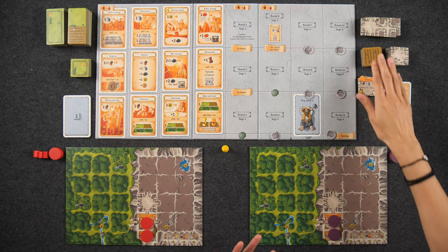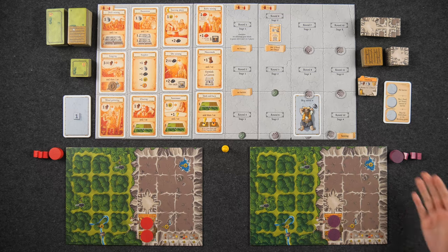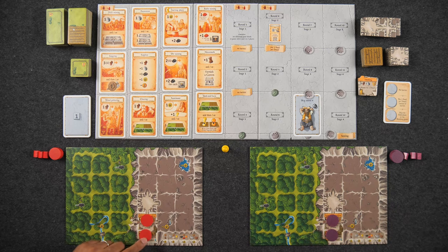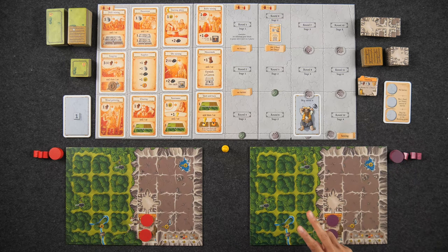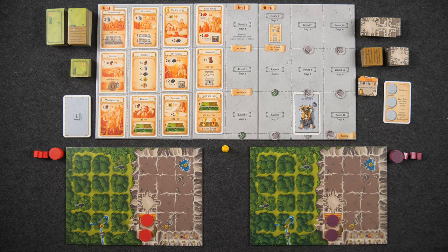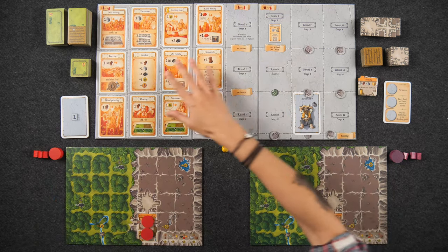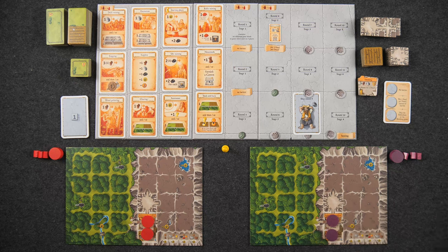Our home board is split into two sections. We have the forest area where we plant crops and vegetables in fields, and house different types of farm animals in pastures. We also have our mountain, where we furnish various dwellings for scoring points and house our dwarves, and build different types of mines. The game is played over 12 rounds — in a two-player game, it's only 11 rounds; we skip round nine.